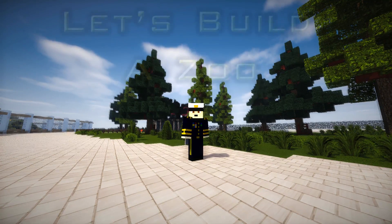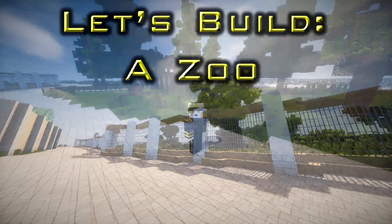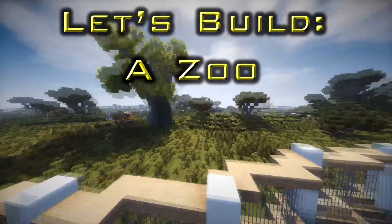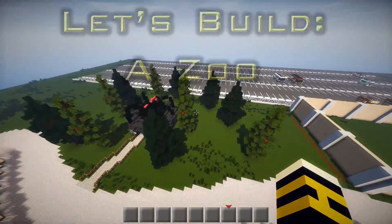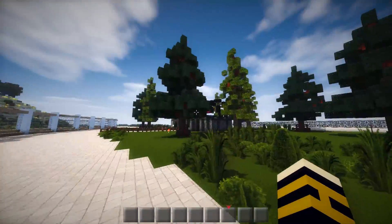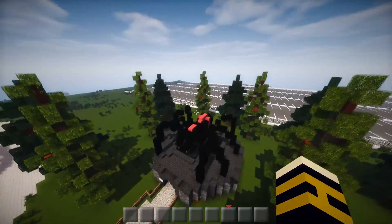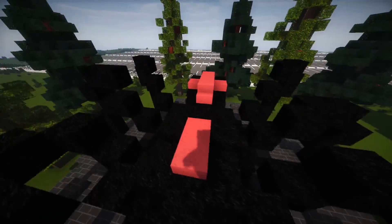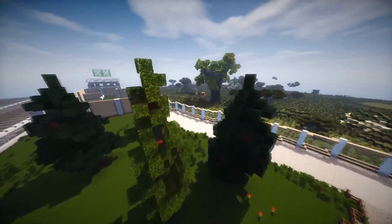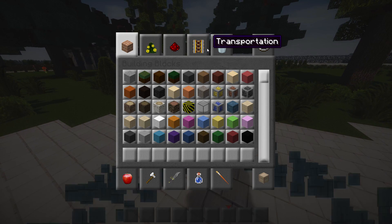Hi guys and welcome back to another episode of Let's Build a Zoo. Today we're going to build a tiny little picnic area, just to mix things up and get more inspiration. We did the arachnid house, which I'm really proud of - still not sure if I should make it brown so it shows up better, because black is really black in my texture pack by design. I'm using CUDA shaders as well, just in case you were wondering.